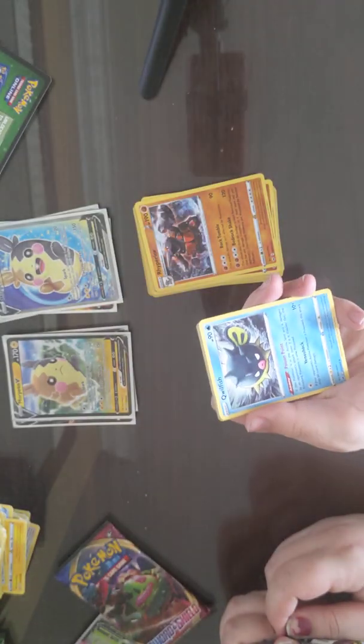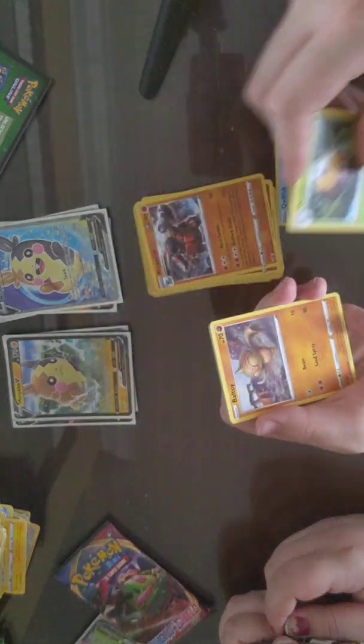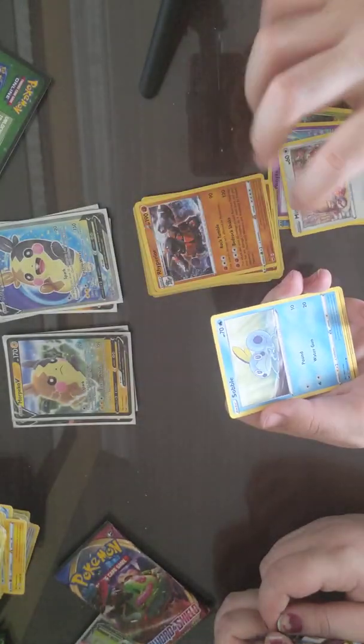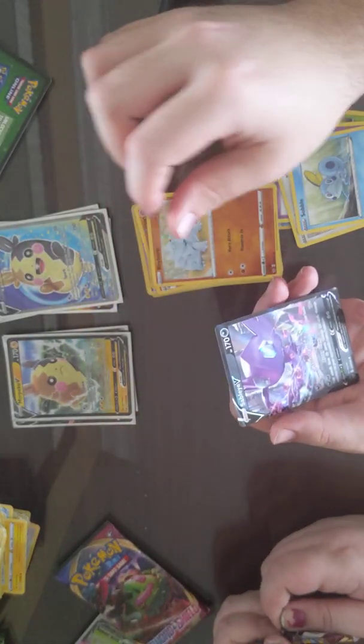Electric Energy, Quillfish, Energy Switch, Dollar, Ball Toy, Salandit, Galarian Ponytail, Mincino, Sobble, Reverse Rhyhorn, and a Sableye. Oh my god.